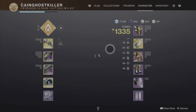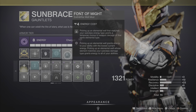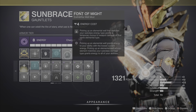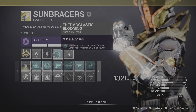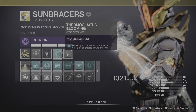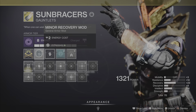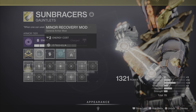I'm really satisfied with this build. On the Sun Braces I have Font of Might — that's a very good one — and then of course Blooming again. I had that on my last Titan video, that was a flawless video. Defeating enemies with solar ability melee creates orbs of power. And here I have Recovery to get that recharge really high for the super.